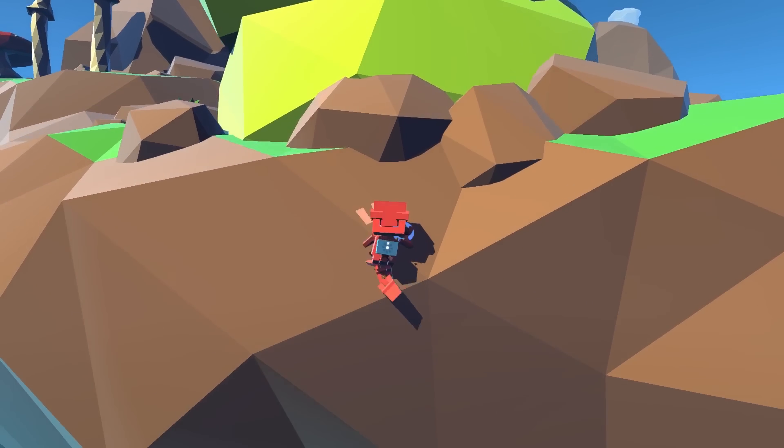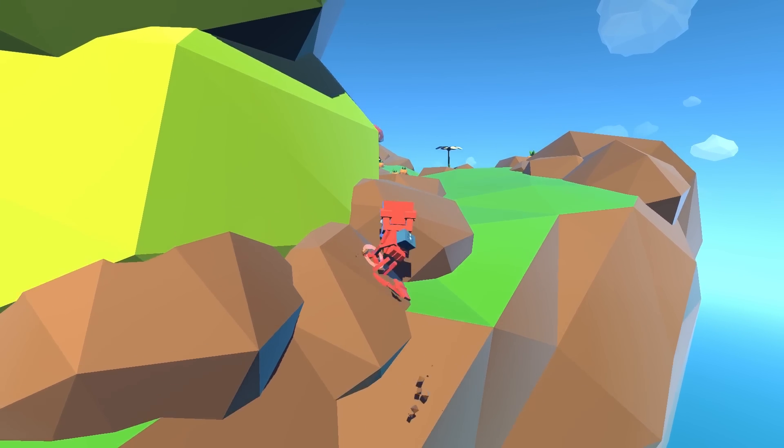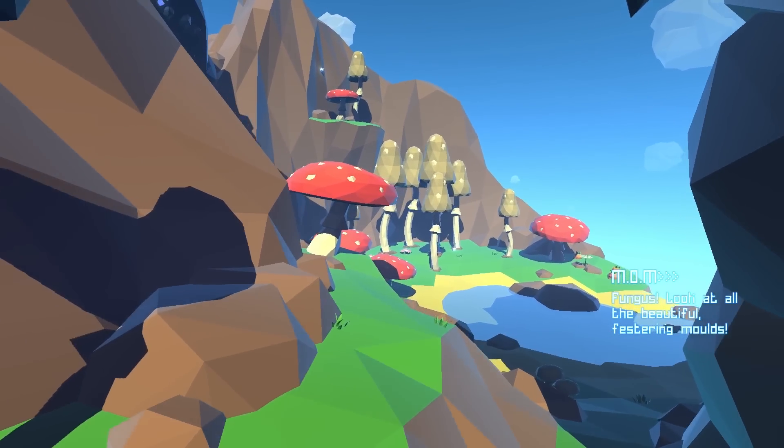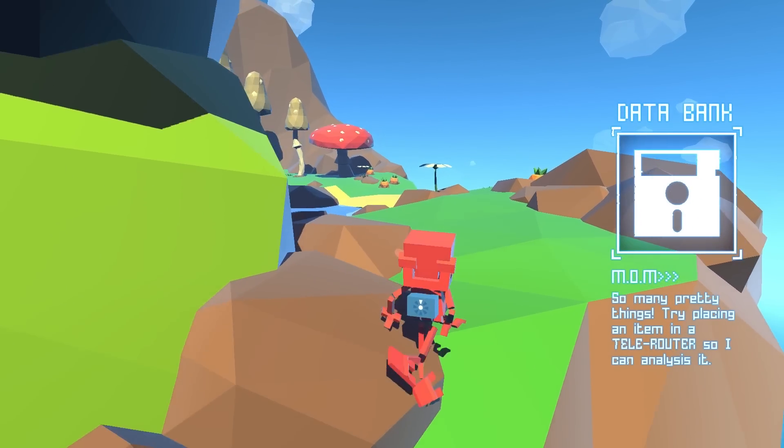There's not a whole lot of complexity to the controls — we just grab on with the triggers. A is to jump, and the left stick is to walk around. Fungus! Look at all the beautiful festering molds! So we found all kinds of stuff, and I saw some more crystals to get there, so let's go check it out. We've also updated the data bank.